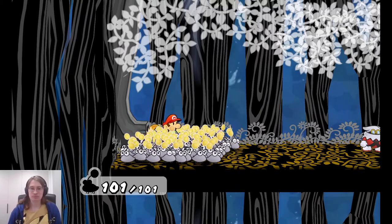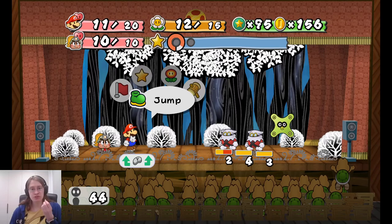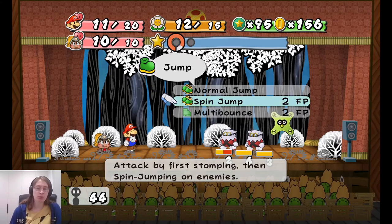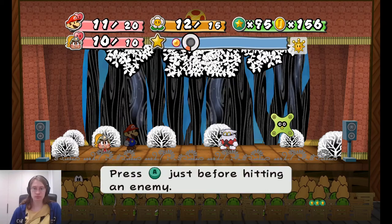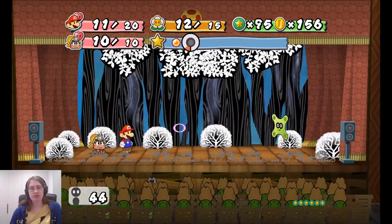We do two damage now - quite good. And we have a spin jump option: attack by first stomping then spin jumping on enemies - I believe that just hits them twice, basically. Unfortunately our companions still only do their usual damage. I believe we can buff them up eventually, but not quite yet.